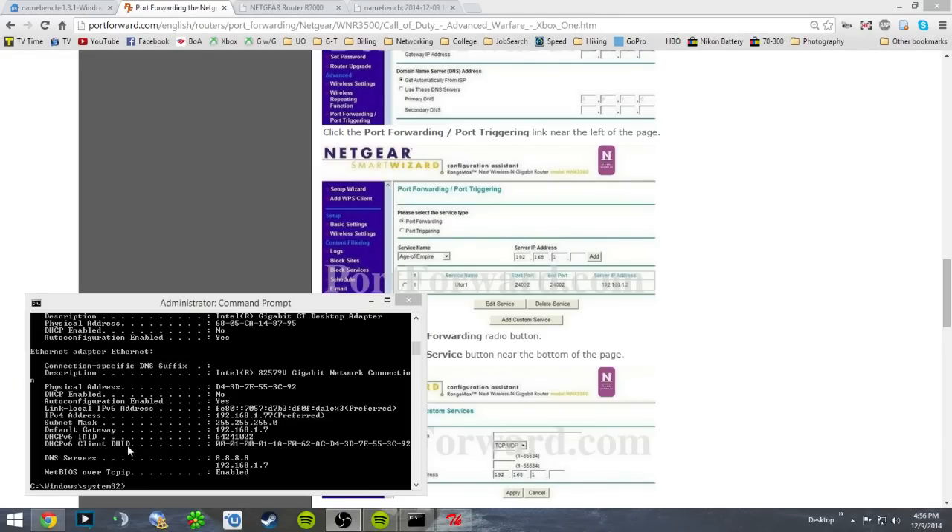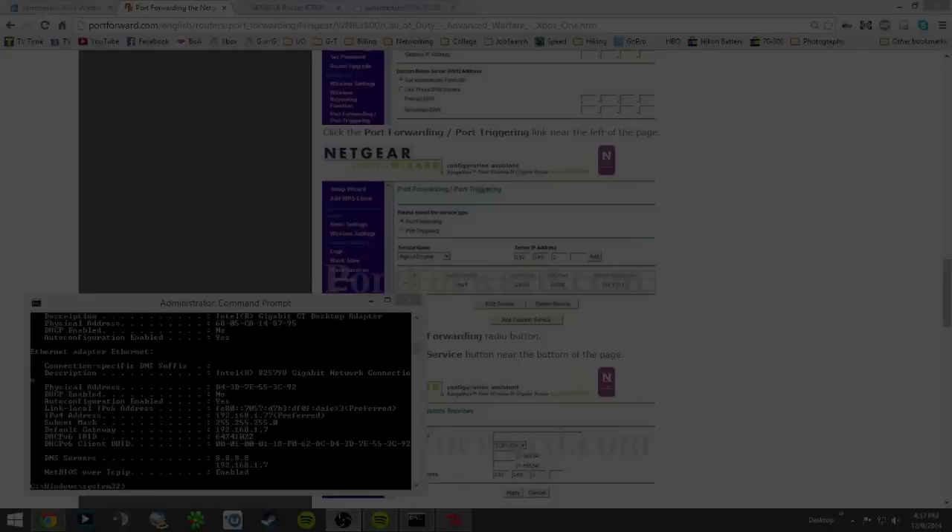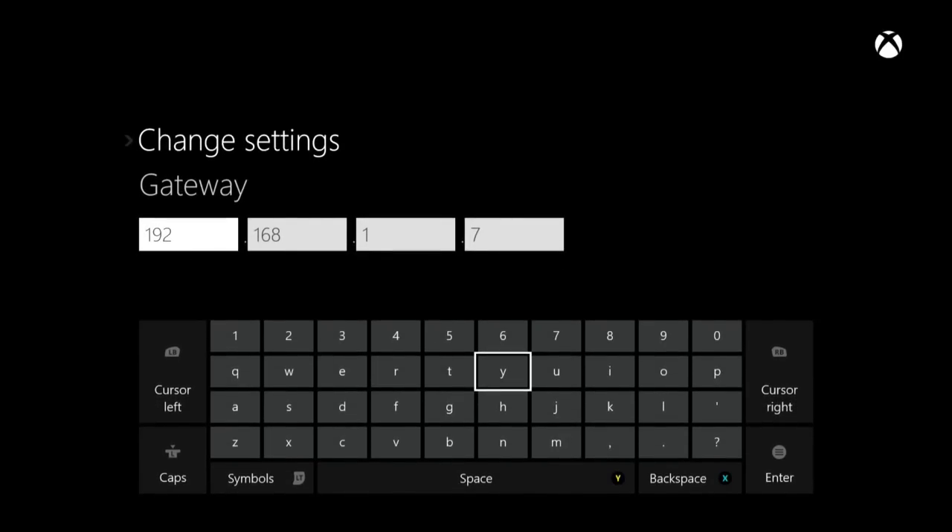Next is the subnet mask, which should be the same for everybody: 255.255.255.0. If you're unsure, it will be shown in Command Prompt on your computer. Once you've entered that, hit Start or Enter, and then your Gateway — that's your default gateway again, your router's IP address, the same one you typed into the browser to log into your router.